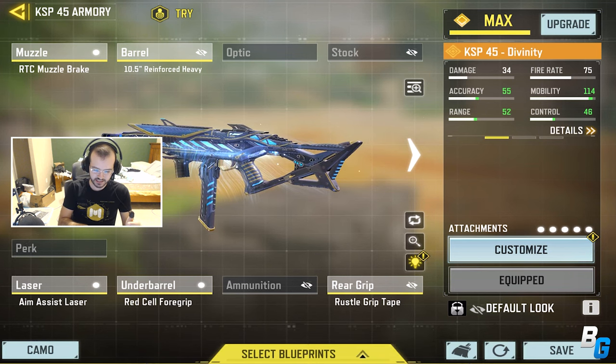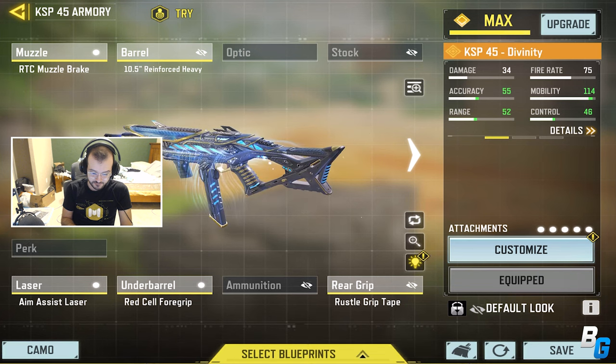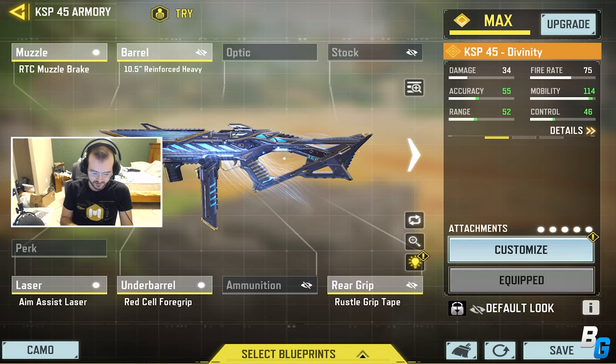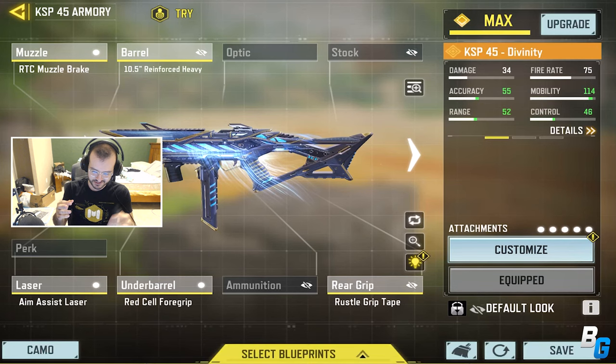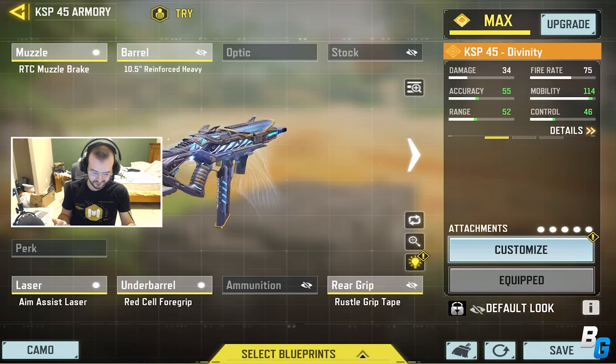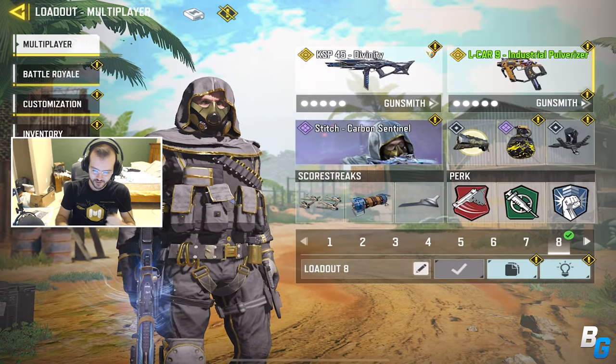This is the build I was using in the two games you guys are going to see here. This might be my favorite gun in the game right now. Honestly, it's just so fun to use. I don't know what it is with burst guns, but it's just so fun. I just wish the Chikung was better. It was just so fun in old Call of Duty's to use burst weapons, but finally we got a good one.